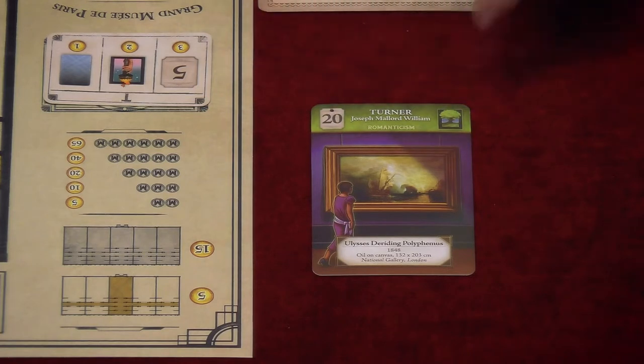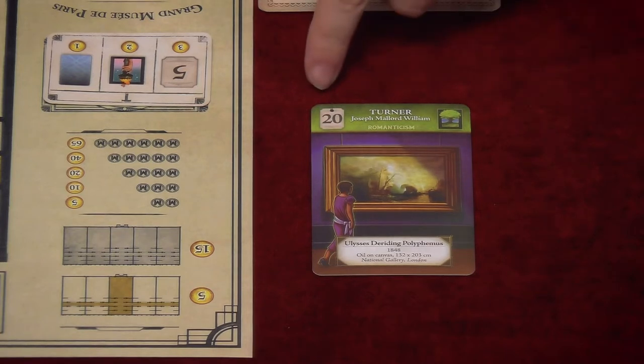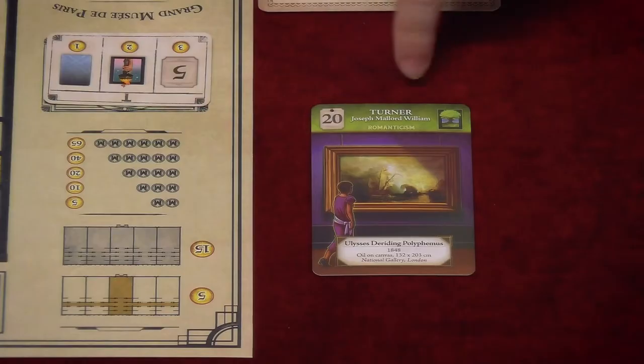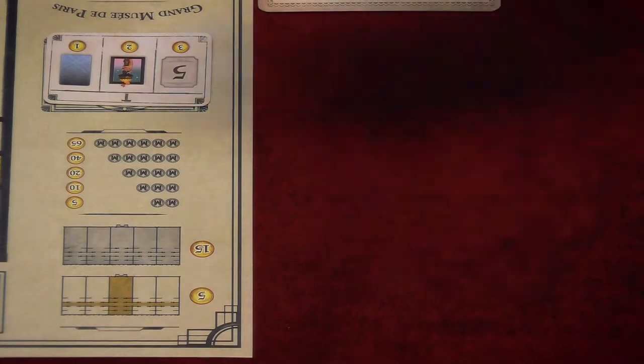The colour of the bar refers to the painting's period — here it's green, referring to Romanticism. Each card also has an icon which refers to the painting's genre; in this case it's landscape. We also have a bit of text and a number indicating the painter. The number simply allows you to identify the painter more easily — number 20, for example, always refers to Turner. These painting cards are placed into your museum to gain prestige points, and the player with the most prestige points at the end wins.